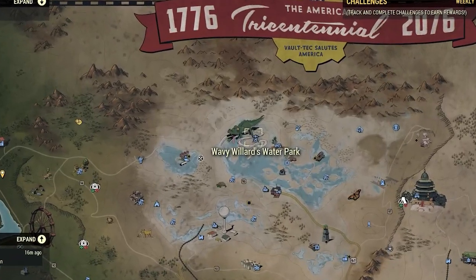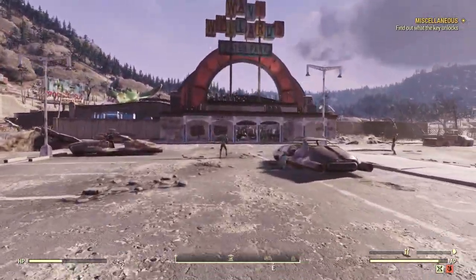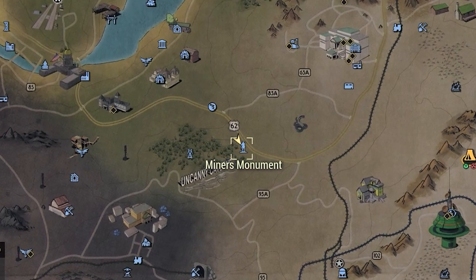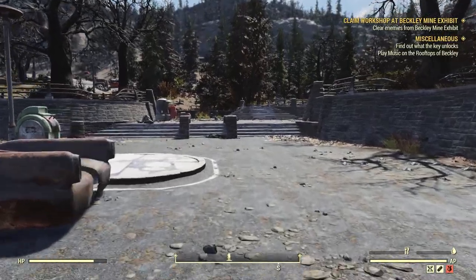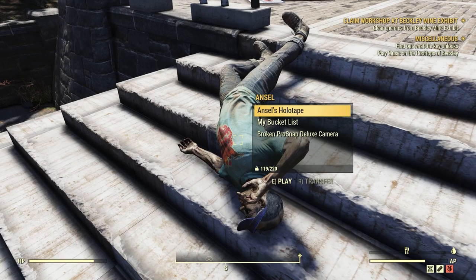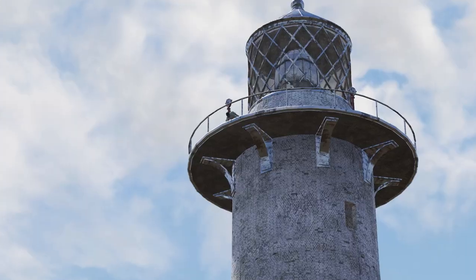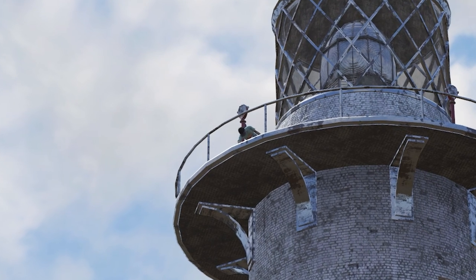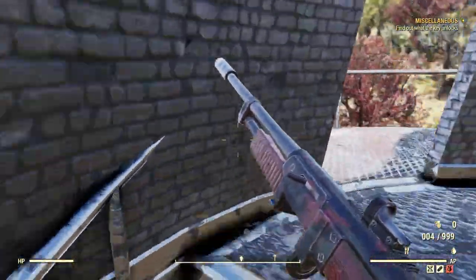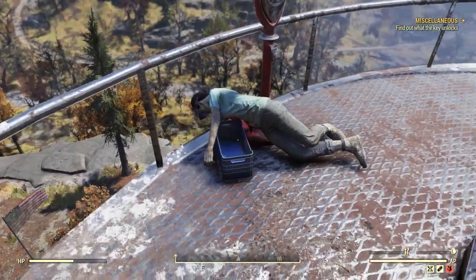Over in Toxic Valley at Wavy Willard's Water Park, you won't have to go very far into the park — just check the car in the middle of the parking lot. In the Forest at the Miners Monument, you'll find the body next to the monument on the stairs. At Landview Lighthouse, also in the Forest, you can actually see whether there's a body atop the lighthouse by looking up. Work your way to the top, get outside, go to the right, and you'll find the body laying there.